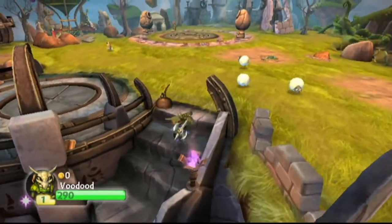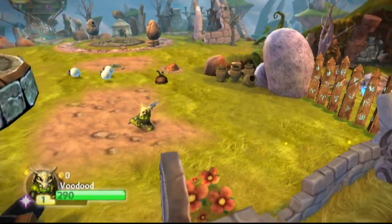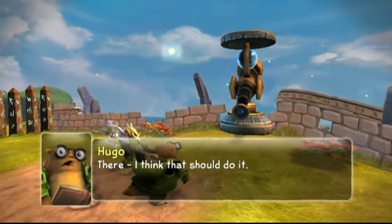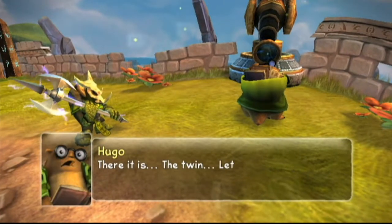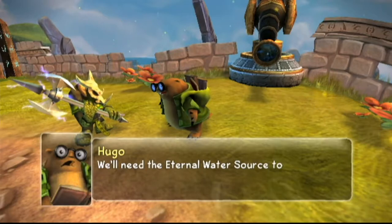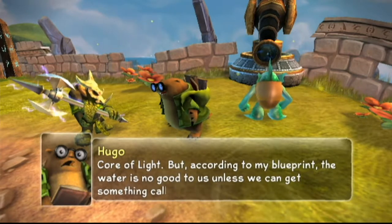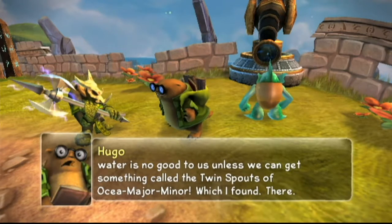Anyway, in this episode we're going to move the oil can into this telescope and figure out what our next mission is going to be. So we just shake the oil can and see what happens. There, I think that should do it. There it is - the twin spouts. We'll need the eternal water source to add to the core of light, but according to my blueprint, the water is no good to us unless we can get the twin spouts of Osha Major Minor, which I found.